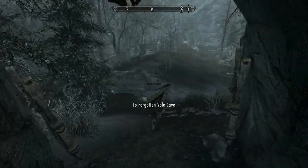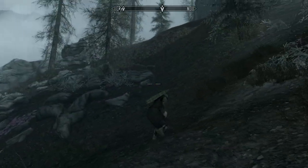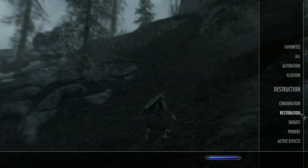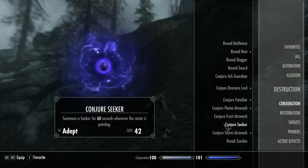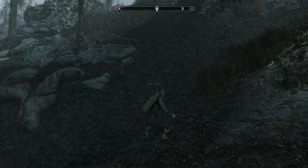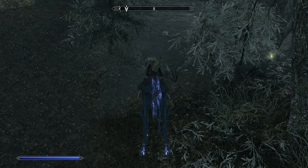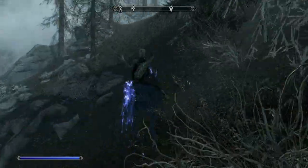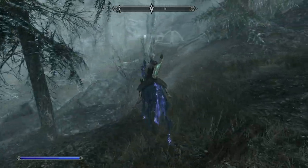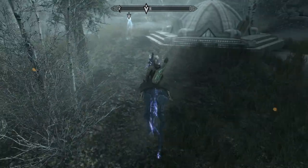Forgotten Vale Cave — I won't do that now. I think it's time for RVAC to get up there. Come on RVAC, let's go. This is one reason you do want to get RVAC — he'll get you up those little places you can't run up. There you go. First Way Shrine — didn't realise it's so close.